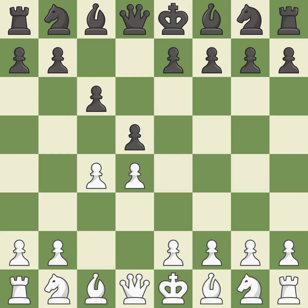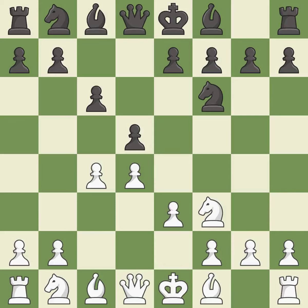In the Slav defense, c6 supports the d5 pawn. Nf3 controls the e5 square and protects the d4 pawn. Nf6 develops the knight toward the center, adds support to the d5 pawn, and controls the e4 square. e3 supports the d4 pawn and allows the light-squared bishop and queen to develop. e6 supports the d5 pawn and allows the dark-squared bishop to develop.